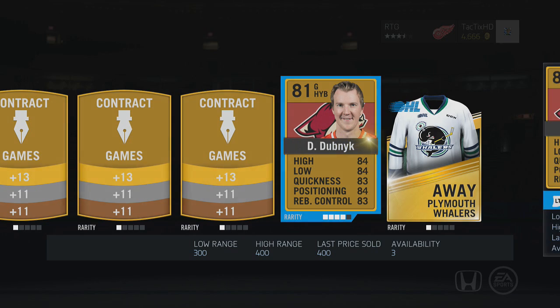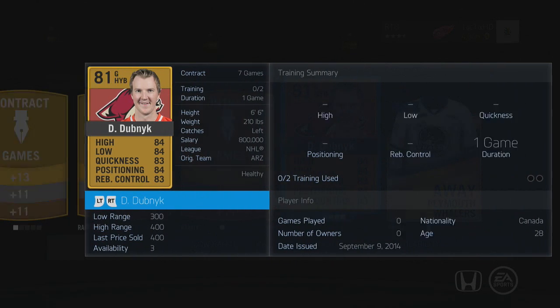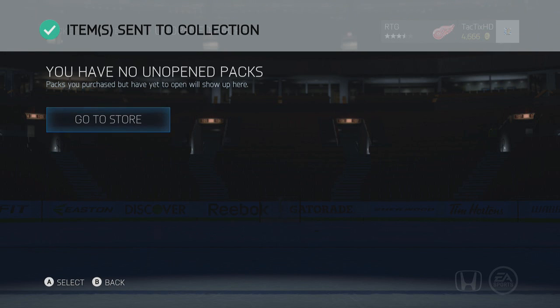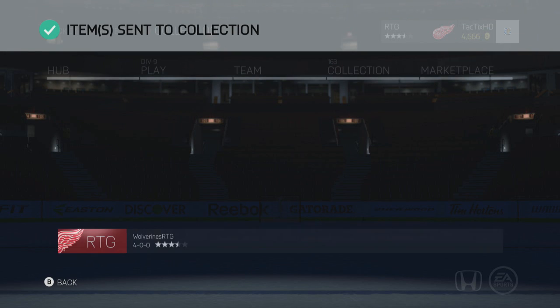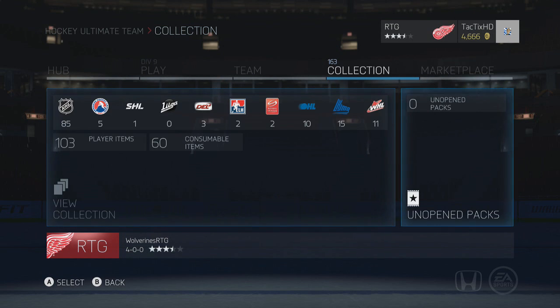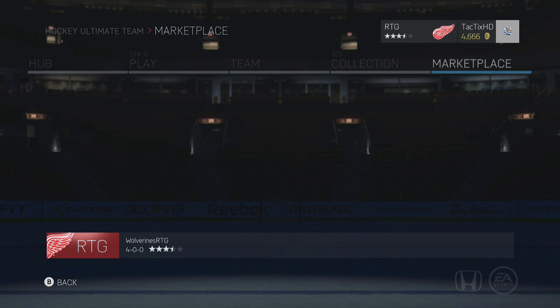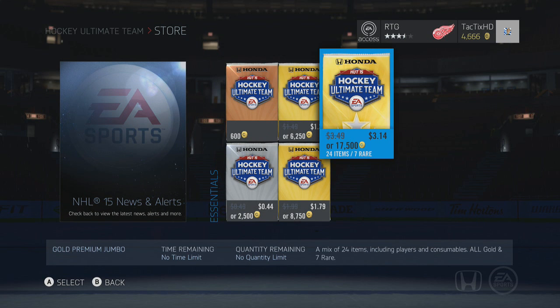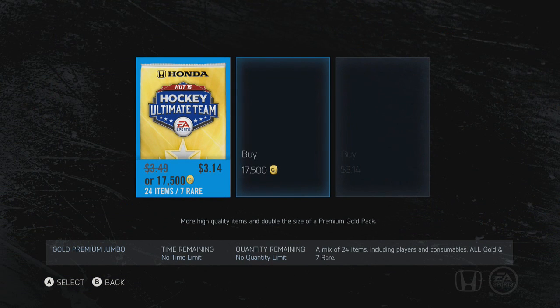We'll send all that to the collection, then we're gonna buy a couple packs. Dubnik's big so he'll probably be decent. We're gonna open a couple of the 24-item 7-rare packs with money because we have no pucks right now, and just hope for the best.